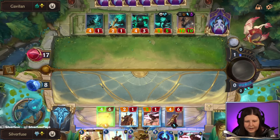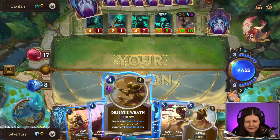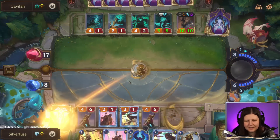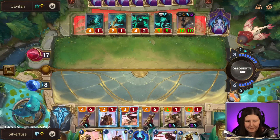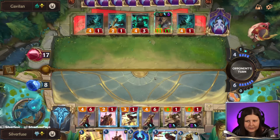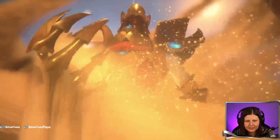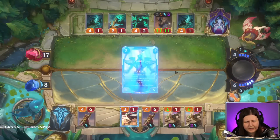Oh geez, they're gonna atrocity me. Oh no. Alright, we'll do this. We're missing a sand soldier if we play a zero first, although it would be ideal to play him first. No atrocity. There we go. We didn't find our Azir or anything either — we're missing a good number of things that would have been nice to have.